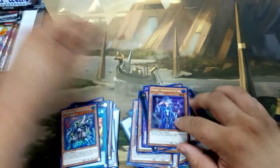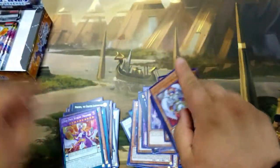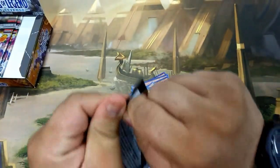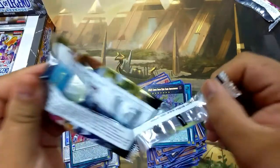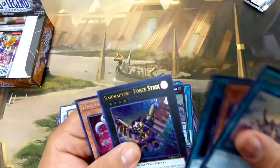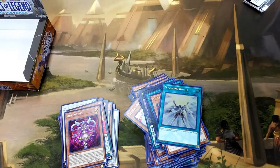Next few packs, coming down to the last five packs of the box. We have another Odd-Eyes Venom Dragon, another White Aura Whale, and we still didn't pull a Sage with the Eyes of Blue. Solar Recharge, another Performapau Odd-Eyes Synchron, a second Solar Recharge, another Spellbook of Secrets, Raid Raptor Four Strix, and a Time Maiden — that's three Time Maidens in the entire box already.